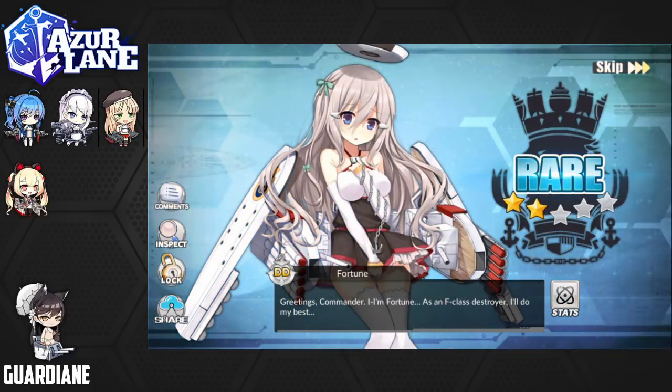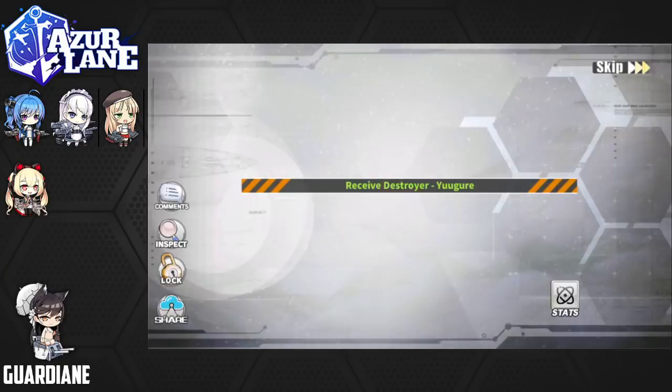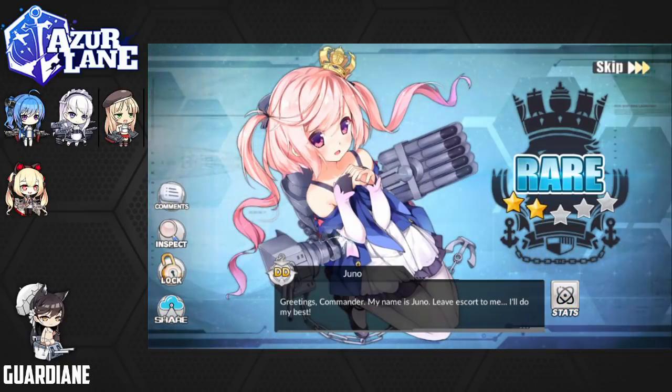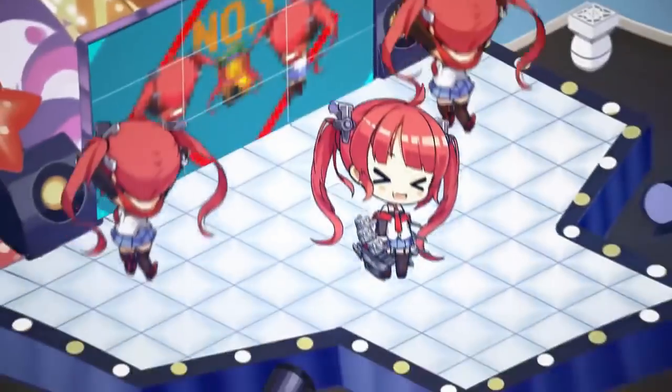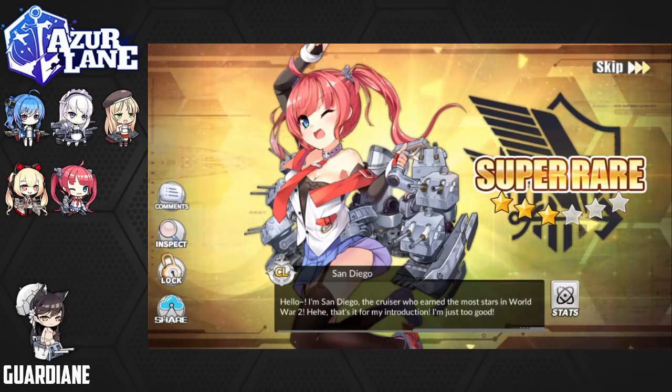All right, let's not waste any time — another 12 pulls, all from the light construction pool, hoping to get a couple of dupes for limit breaking. We're going to start off with a Fortune, next is going to be a Yugoday, and McCall, and Juno. You know, I can't even really be mad — it's been a while since we've seen Sandy. So it's almost good to see her again. Almost.